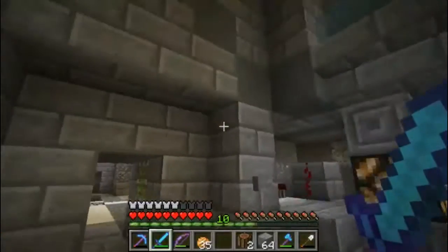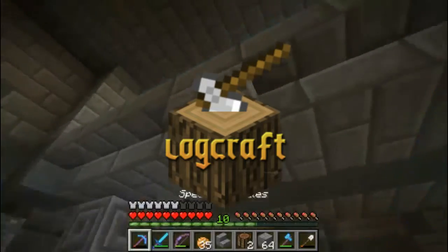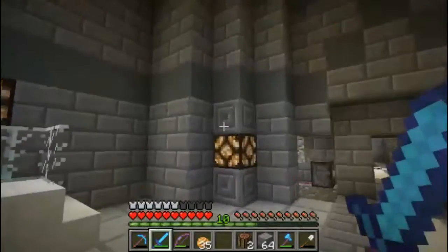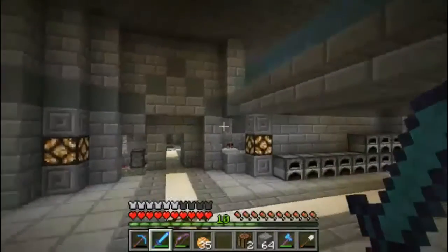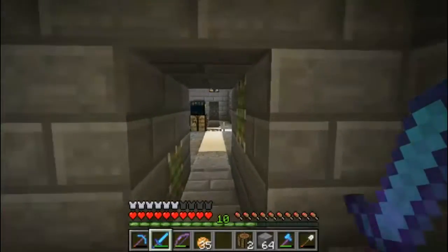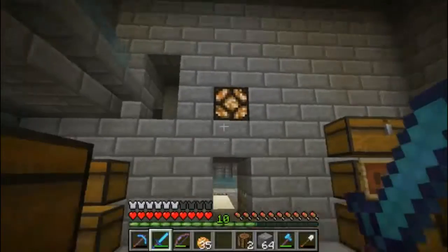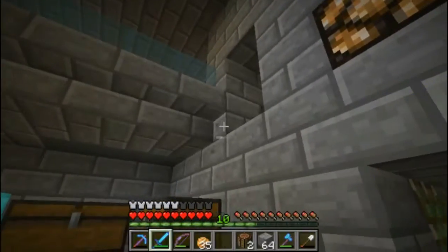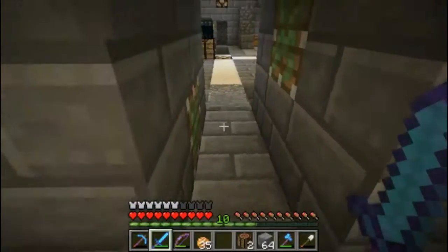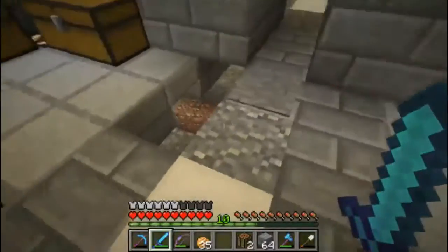Hey guys, welcome back. We are currently in Vault 459 and I've been doing some stuff off camera trying to get this door to work. I know how to get it to work one way but the space I have for the redstone is not very big. The button I had on that block did get it to work but I don't like having to look over there when the door opens. I'm going to see if someone can help me get it working with the button right there and the pressure plate possibly down there.